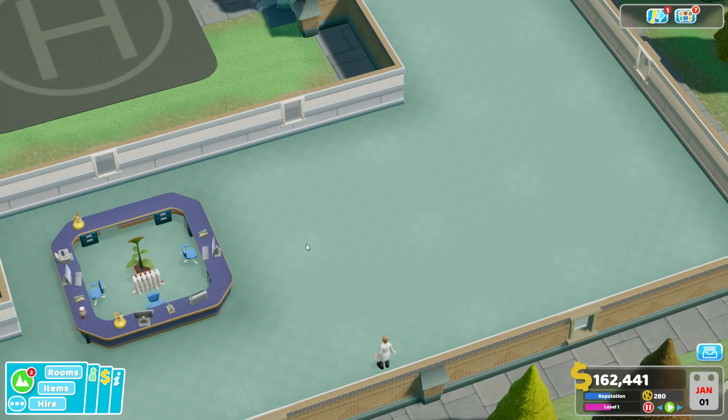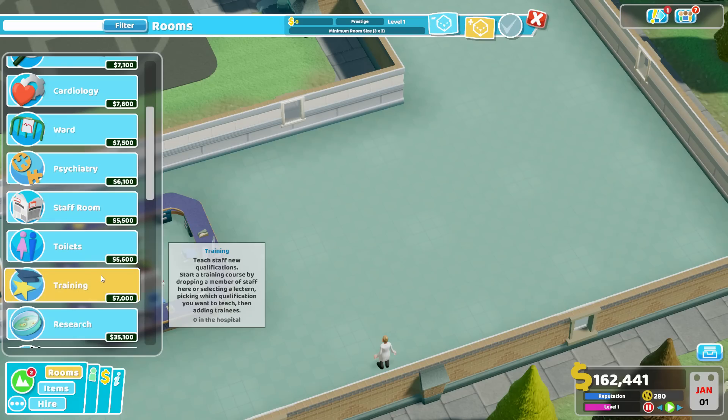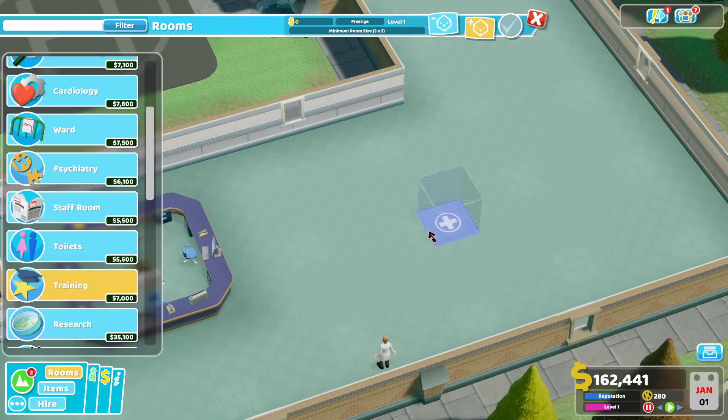Hello YouTube, I'm Pinstar and this is Two Point Hospital strategy and tactics. Today I've got another two-for-one special. We're going to cover training rooms — very important, and I'd argue the backbone of your hospital. Training rooms are unlocked a couple of levels in, so play forward if you haven't unlocked these yet. I've got two different flavors of training rooms depending on where you are with your hospital. The first is called the basic training room — the space saver.